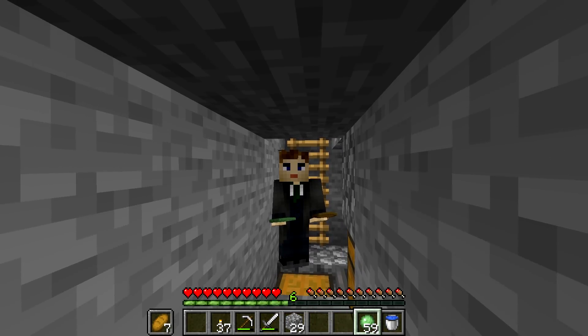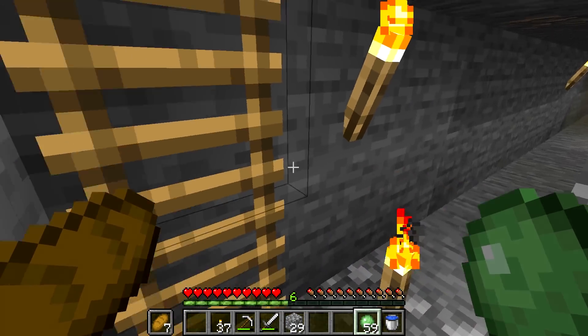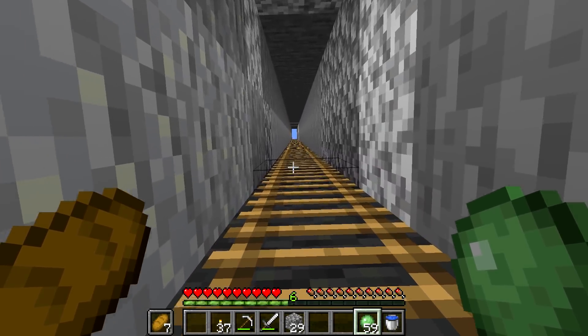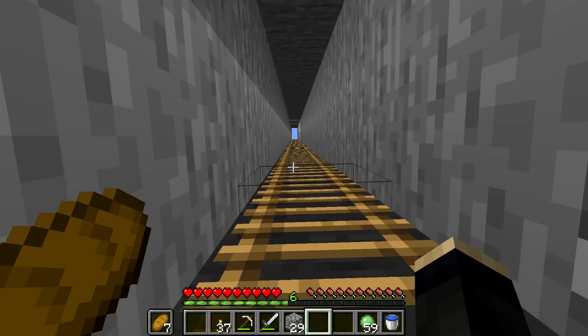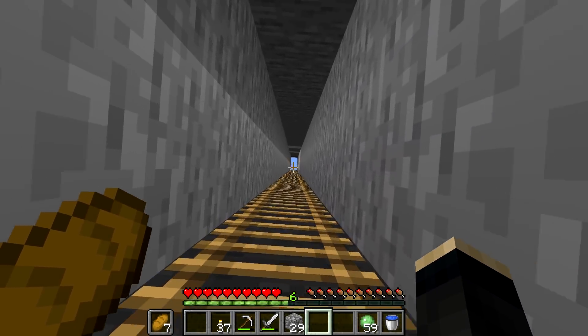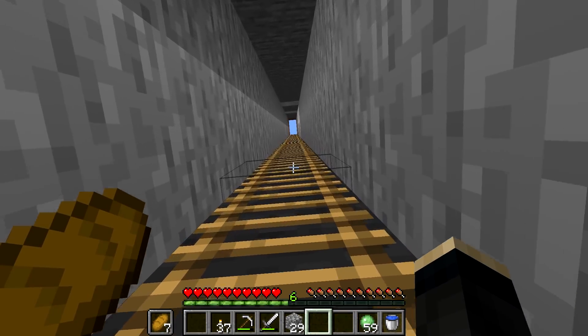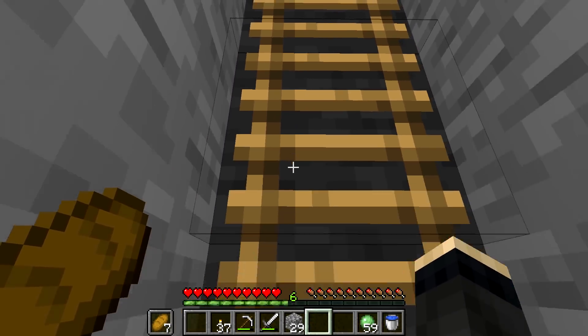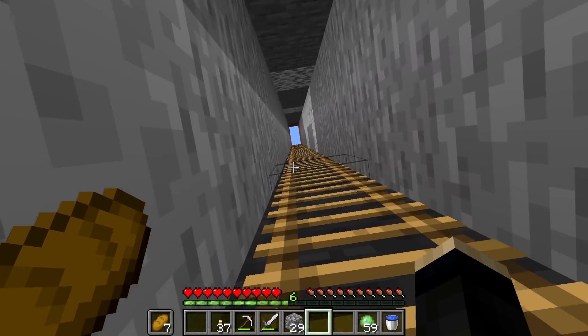Now we can just walk away. I'll go back to my starter straw hut and upgrade it a little. We can also do some caving like you'd normally do around your base, which would not only bring nice resources but also spawn-proof the area. Then we can check on upgrading our little slime trap into an amazing slime farm.